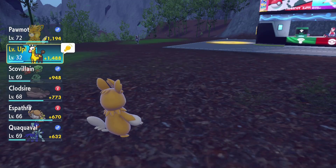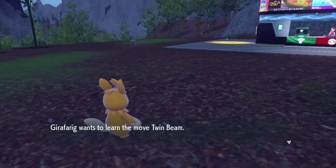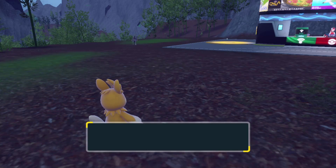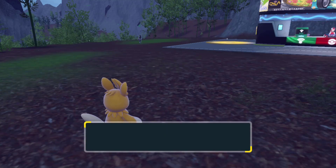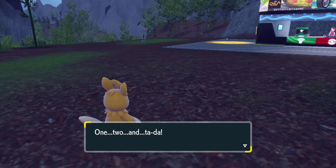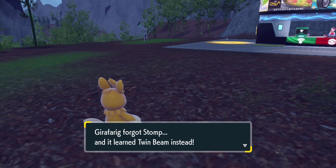Seek out an easy place for you to personally grind. Level up your Girafferig until it hits level 32 and learns a new move called Twin Beam. This is the key to its evolution, so don't skip learning this move. As long as Girafferig knows Twin Beam at level 32, it'll also evolve at level 32.